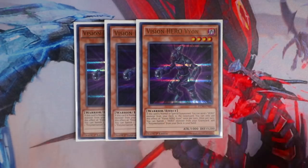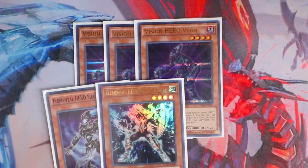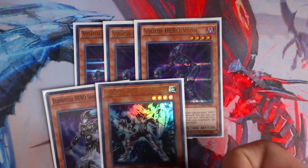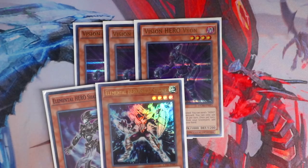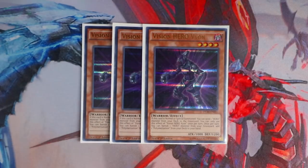Shadow Mist alone doesn't really do anything. Cards like Solid Soldier don't do anything by themselves. If you open up with Solid Soldier, it doesn't do anything in your hand. If you open up with Shadow Mist and no other combo extenders, all you have to do is set it and pass. But if you open up with Vision Hero Vion, this card guarantees you plays automatically because of its amazing ability.